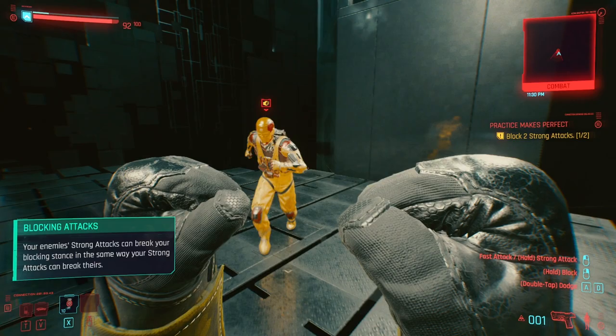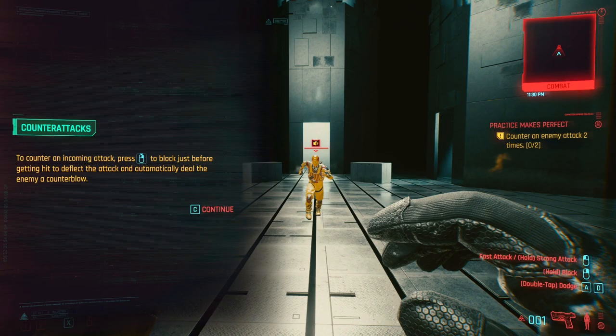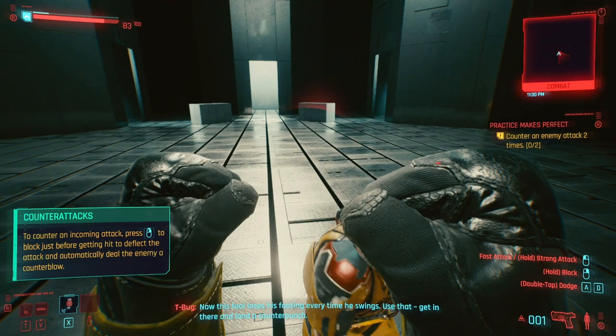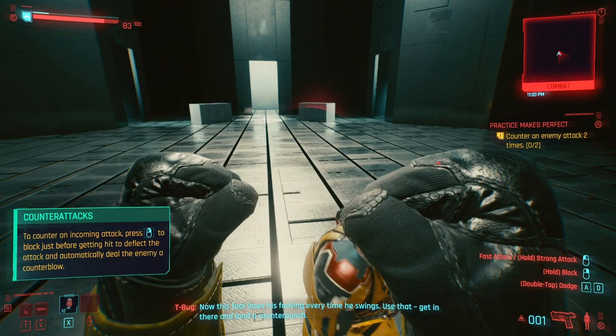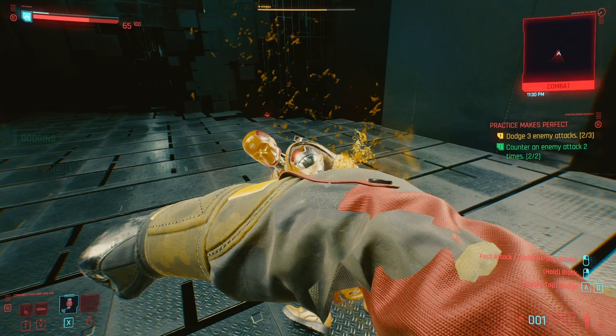Come at me! To counter an incoming attack, press just before they hit — so it's like a parry. I need to land a counterpunch. I did it — I did it! I didn't do it. I did it! I am not very good at parrying.